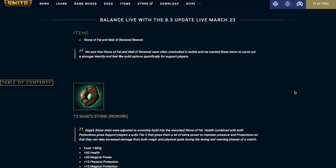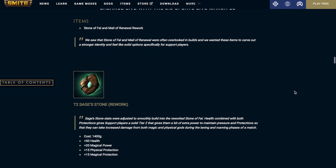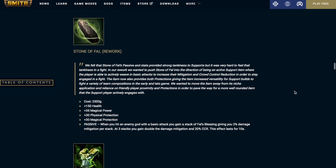Starting with the items, we have the Tier 2 Sage's Stone. I have no idea what the old stats are, but the new stats are: it's going to cost 1,400 gold, provide 50 health, 20 magical protections, 15 physical protections, and 15 magical protections. Stone of Fall.